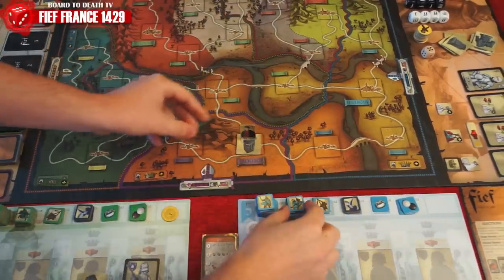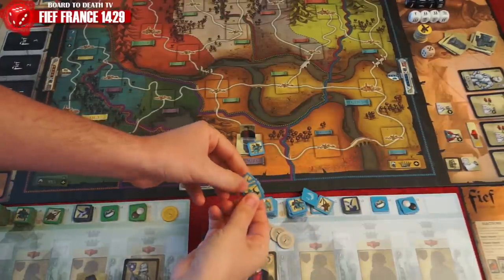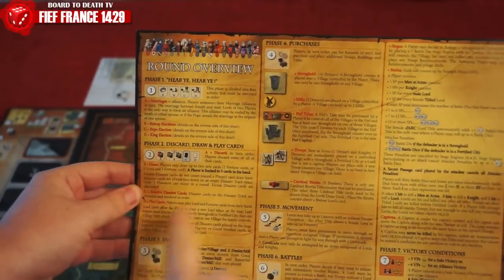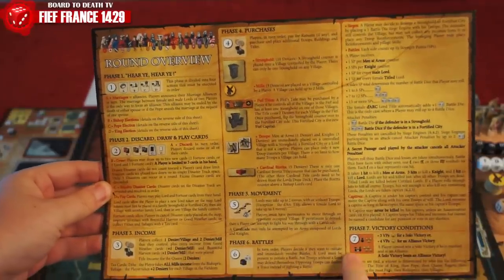This game has many detailed rules and for the sake of brevity we will touch on the more general information while giving you enough details to capture the feel of the game. A round is comprised of seven phases, each broken down into several other actions. The phases are taken in order.